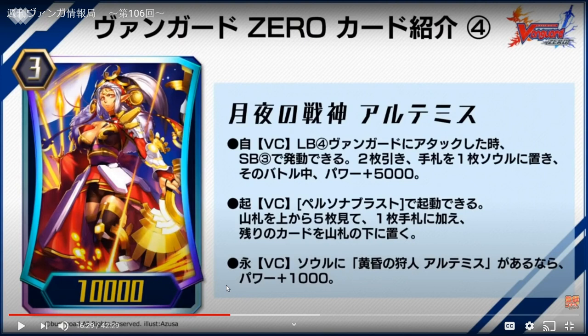The thing about the grade one Artemis is that when you ride the grade two you can ride a random grade two, so you can get one more card in soul, which is really good because Genesis actually uses a lot of cards in the soul.